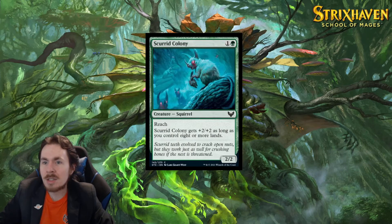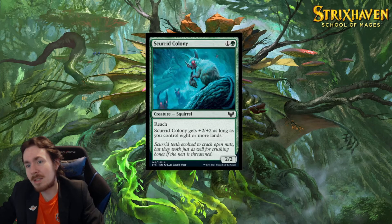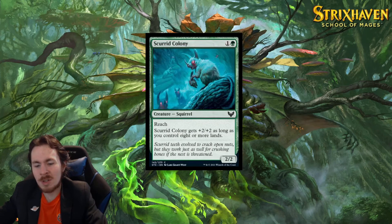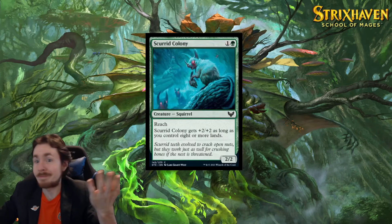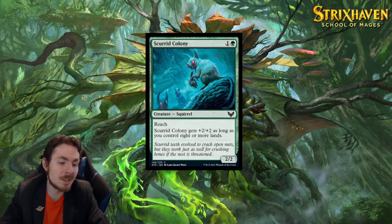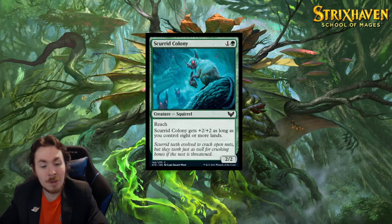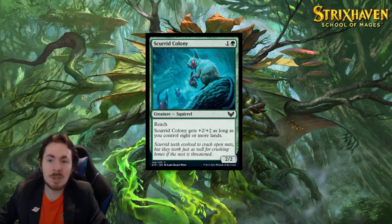Skurrid Colony — that's a squirrel! Look at you, you look positively devilish. 2-mana 2/2 with reach. It gets +2/+2 as long as you control 8 or more lands. This is better value than Reckless Amplimancer — this can always be a 4/4 if you have 8 or more lands, whereas that thing costs 5 mana to become a 4/4. And it has reach. In limited, 2.5 out of 5 — I don't know how often you'll have 8 or more lands, but when you do it's a 4/4 with reach, which is nice because there are flyers in the set. There are flyers in every set. Standard is useless, but it's cool to see.